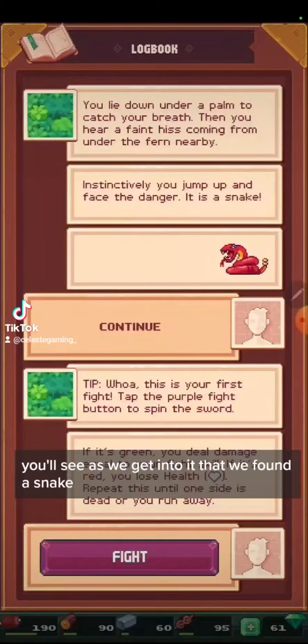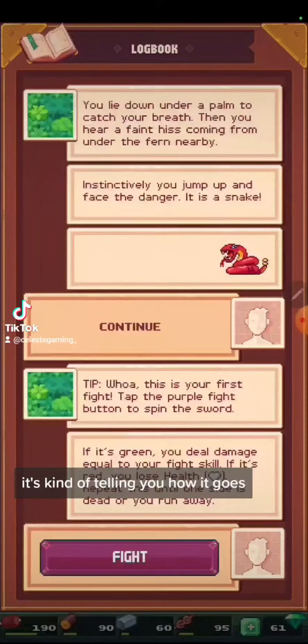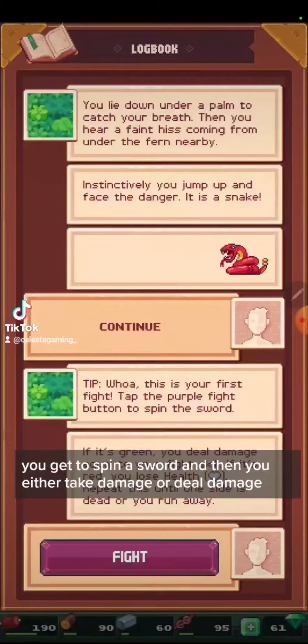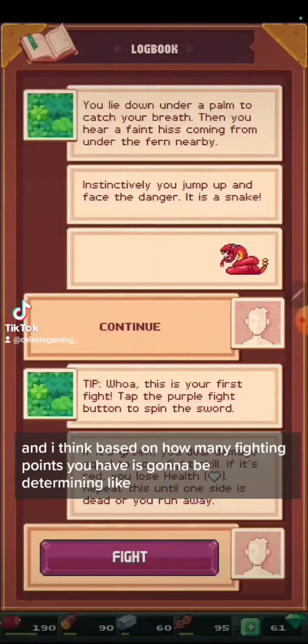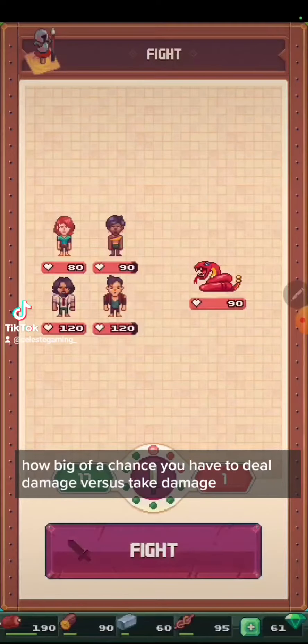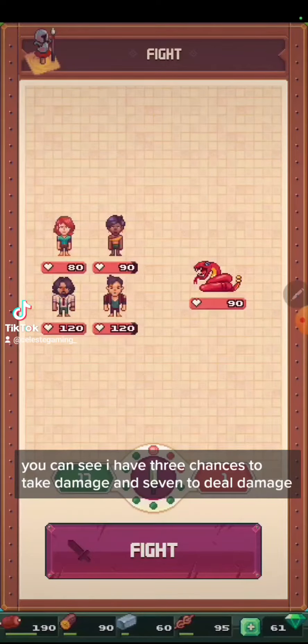We found a snake and it's telling you how it goes. You get to spin a sword and then you either take damage or deal damage. I think based on how many fighting points you have determines how big of a chance you have to deal damage versus take damage. You can see I have three chances to take damage and seven to deal damage.